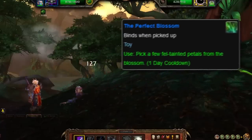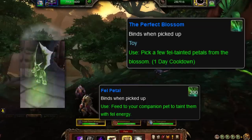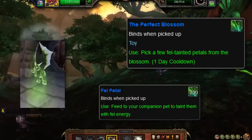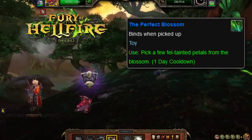When the toy is used, it creates three Fell Petal items in the player's inventory. When Fell Petals are used on most companion pets, they will turn that pet into a ghostly hue of green and taint them with Fel energy. Added in Warlords of Draenor, specifically Patch 6.2, this toy can be obtained in the jungles of Tanaan.